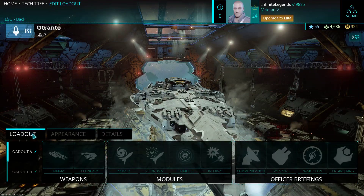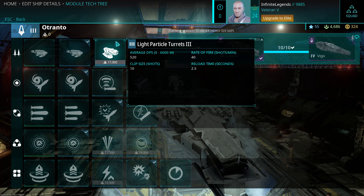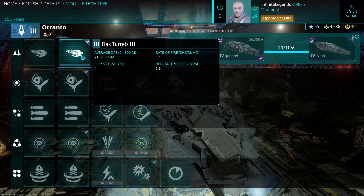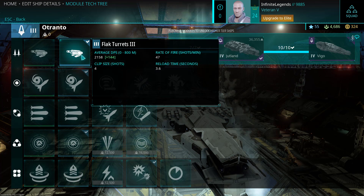For loadout, there are multiple possible setups. For secondary weapons you have the light particle turrets and the flak turrets. The light particle turrets are very low DPS but can fire up to 6,000 meters — I really do not suggest using them. It's better to take the flak turrets. They only have 800 meter range but their DPS output is really high. Since you can fire and reload and then switch to your main guns while the secondary flak turrets reload, it only has 4 shots in its clip so it unloads really fast. Then you switch to your main guns, and because of that you can get a very high damage output.